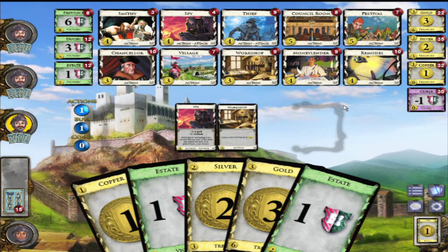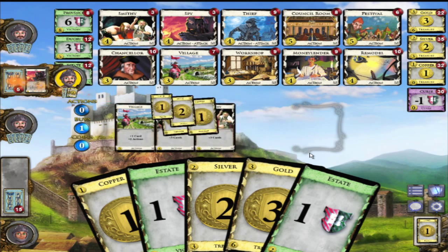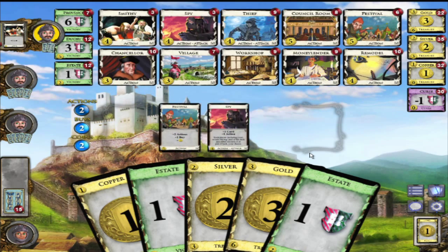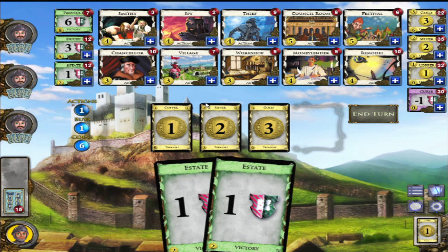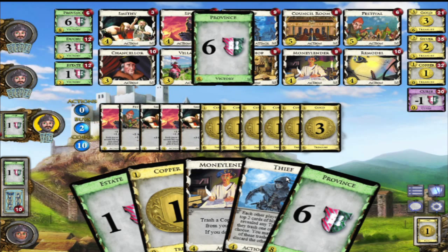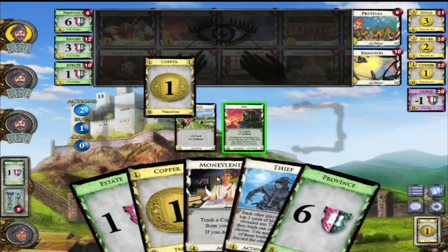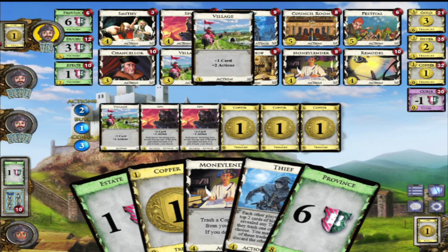It's a very fast-paced game, super fun. It's a lot more fun when you're against real people, and I think there is an online version of this. He was just spying on my deck. Six coins - what do I want? Let's take another gold. This isn't going to be a good round for me. The game ends when the Provinces - worth six points - are done, or when three decks are done.